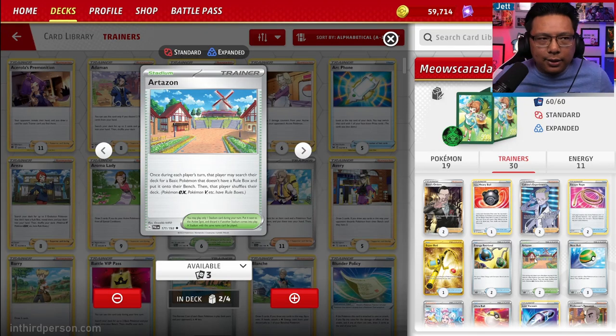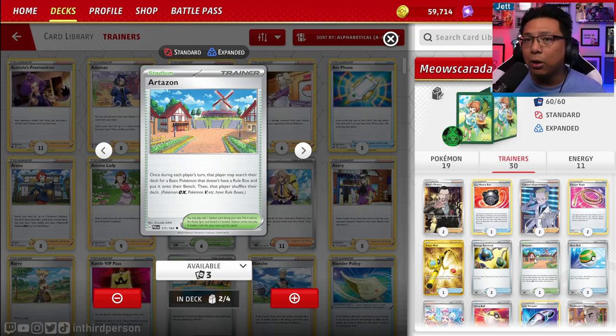Two copies of Artisan Stadium — I like this over the Gapejaw Bog that comes with the deck. Artisan lets you put a basic non-rule box Pokemon onto your bench, which is huge for a setup-heavy deck like this. Gapejaw Bog is nice for piling on damage, but it damages you too and can lower Meowskarata's HP to where it's easier for opponents to one-shot — and 310 HP is a big asset to protect. If you don't have Artisan yet, keep the Gapejaw Bogs for now.